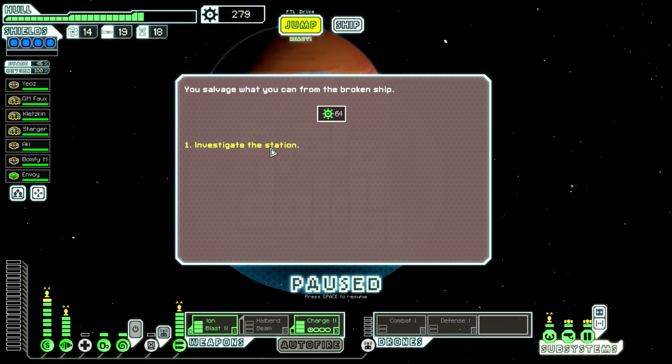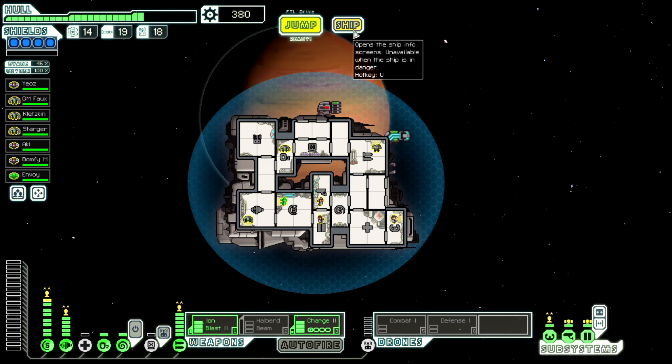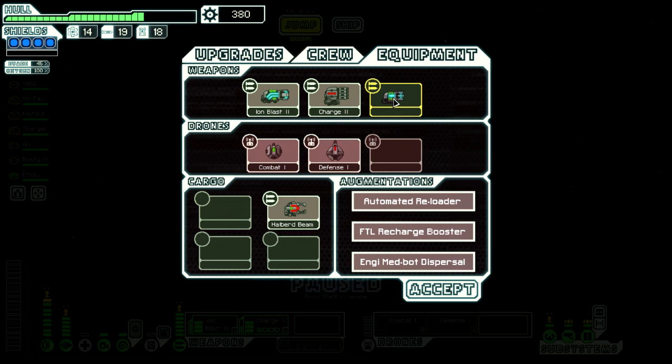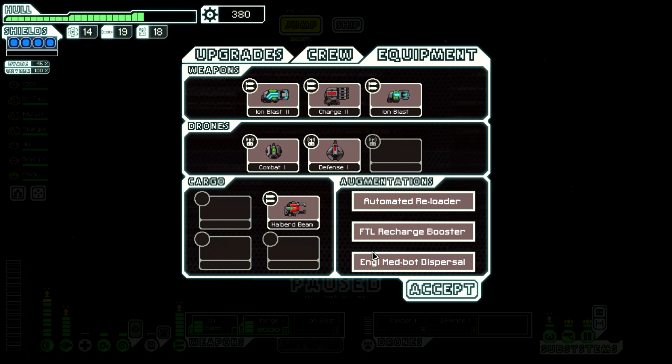We got 64 scrap. Let's investigate the station — and we found an iron blast, that's perfect. All of a sudden this is going extremely well. Looking at our ship's equipment, we're going to put that in the cargo and bring out our iron blast. Not sure if that'll be the best setup for the final fight, but we should look at getting an additional drone type we can deploy.